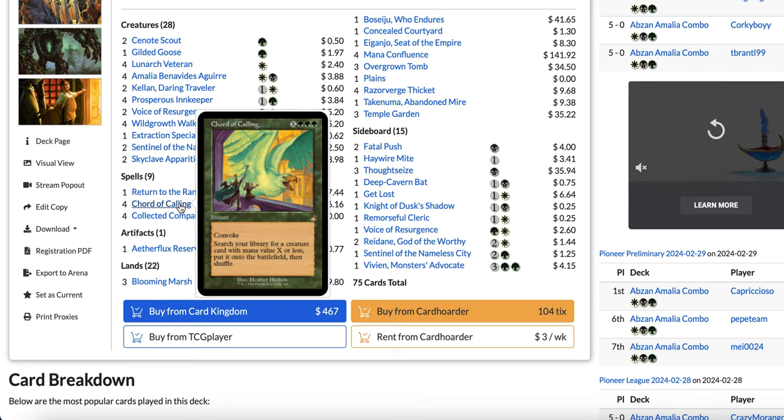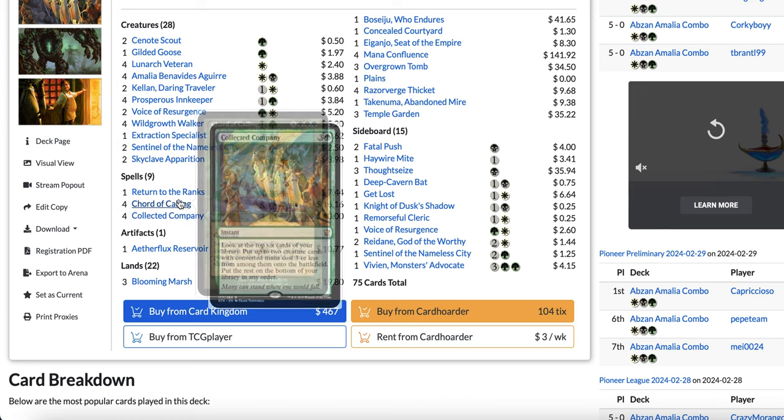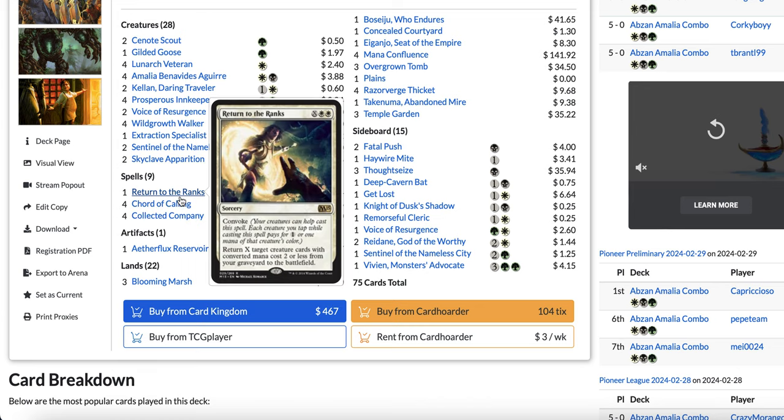The rest of the deck is full of small creatures that gain life or explore to trigger Amalia and Wild Growth Walker. You also have creatures like Voice of Resurgence, Extraction Specialist, Sentinel of the Nameless City, and Skyclave Apparition for different matchups — for example, if they have removal for your Amalia, you just win by attacking. Then you have Court of Calling to get either combo piece, Collected Company for the same, and Return to the Ranks — an amazing card against Rakdos Midrange and other grindy matchups.